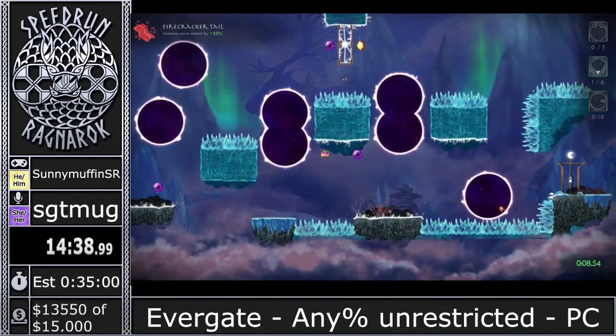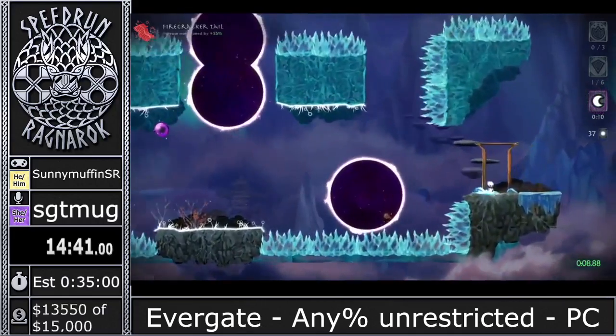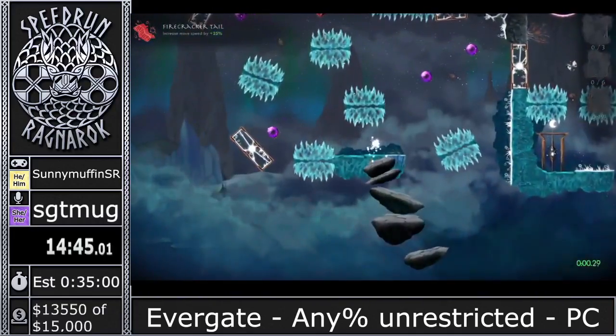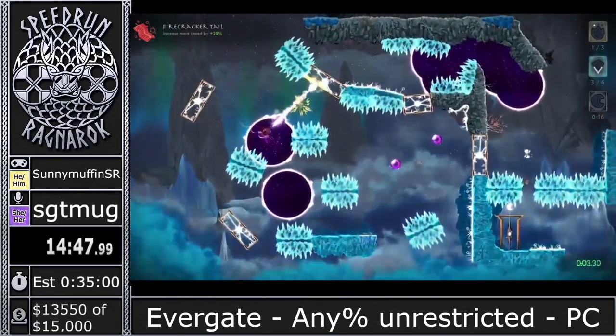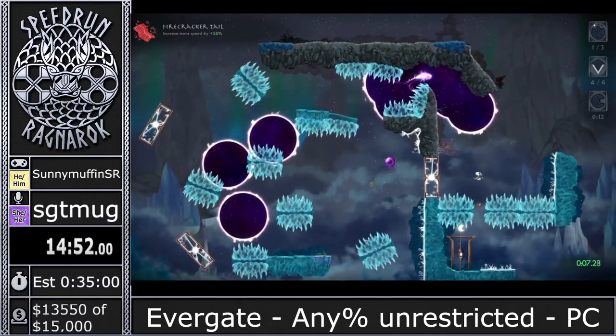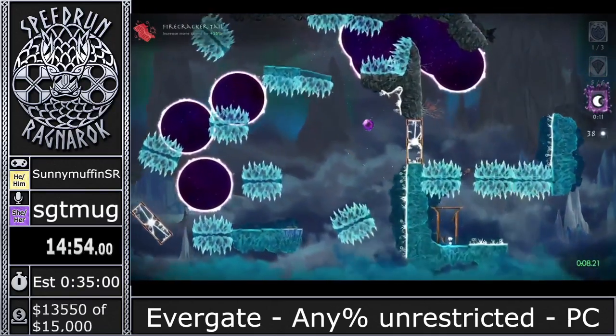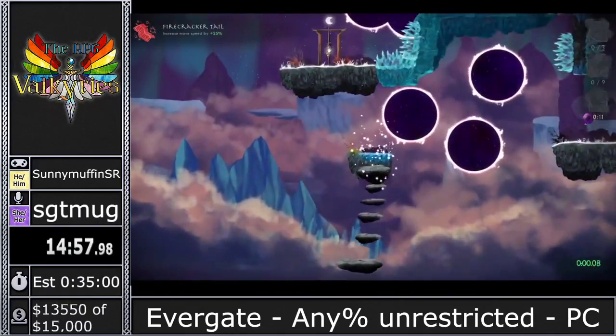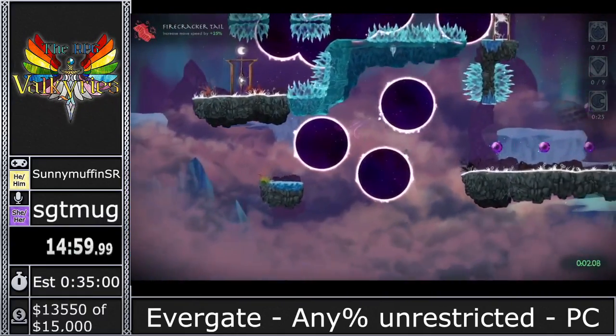Now we're combining more mechanics — we use fire to burn some source and then go around the top. This world introduces the void crystals. These purple orb things are made by void crystals and we can swim through them. If you think of the Celeste feather mechanic, it's pretty similar — you're steering your way through space with full three-directional movement.